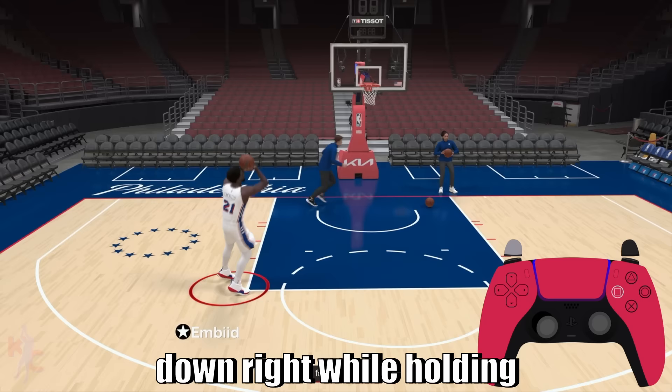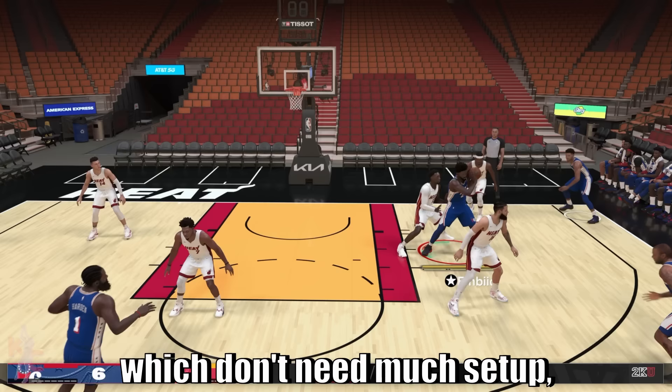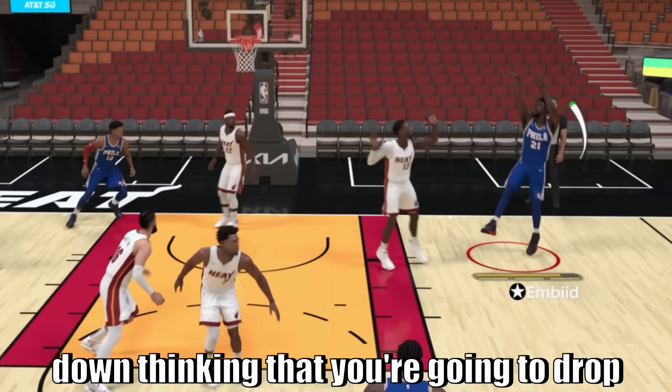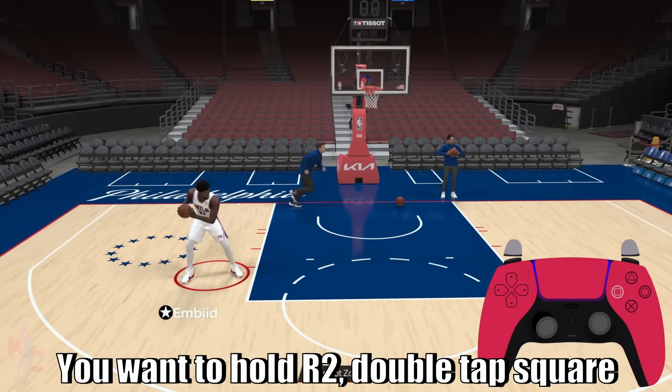If you simultaneously hold the right stick towards the basket as you initiate that power back down animation — which some people are vulnerable to — you get free buckets because it's a seamless animation from one to the next. Next you have your post fadeaway, which is done one of two ways: hold the left stick down-left or down-right while holding square in a post-up position, or hold the right stick down-left and down-right. The best way to set up your post fades is to start by backing your defender down, thinking you're gonna drop step them, and when you get a bump animation, initiate a fadeaway.